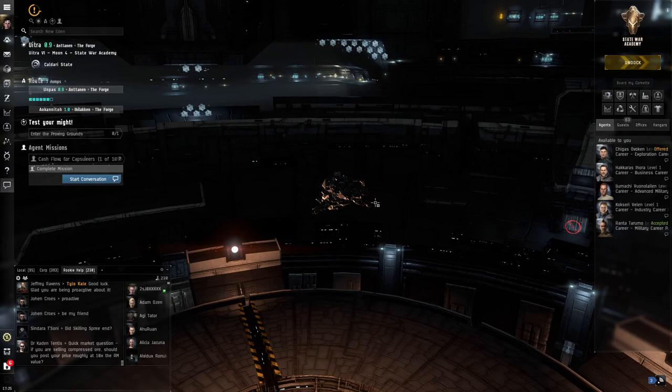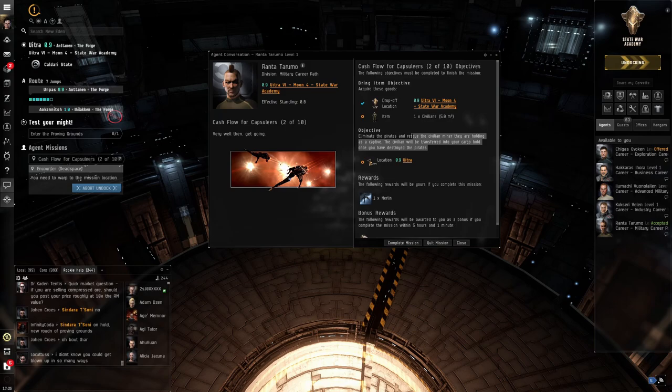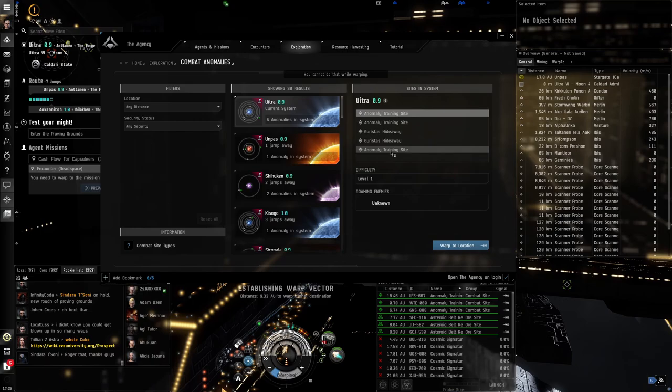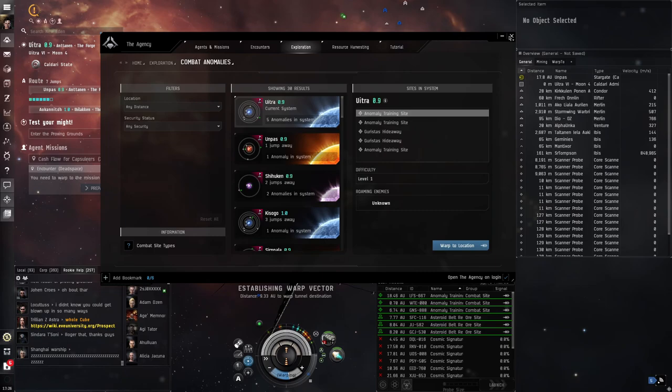Let's undock and do another mission — we just have to eliminate pirates and rescue a civilian miner being held captive. There's also something called abyssal dead space, which is a special dimension you can enter to fight enemies and raid loot caches. It's very fun and very rewarding.